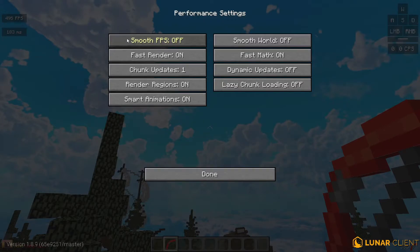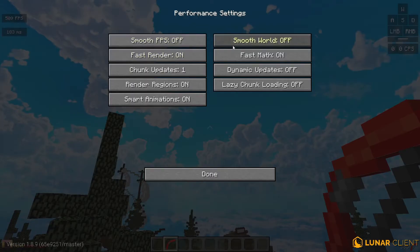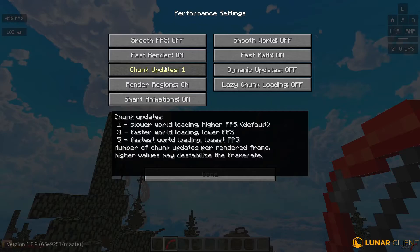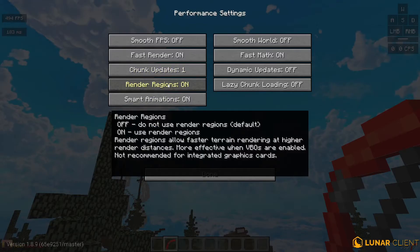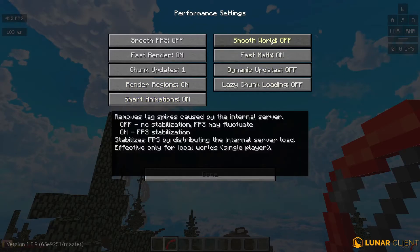In Performance, do not turn on smooth FPS — it will kill your FPS. As you can see, I have 500 FPS, and if I turn it on, my FPS drops to 340. Fast render: turn it on. Chunk updates: set to 1. Going higher makes chunk updates happen quicker so the world loads faster. Render regions: turn this on if you have a dedicated graphics card — if you have a bad GPU, leave it off.